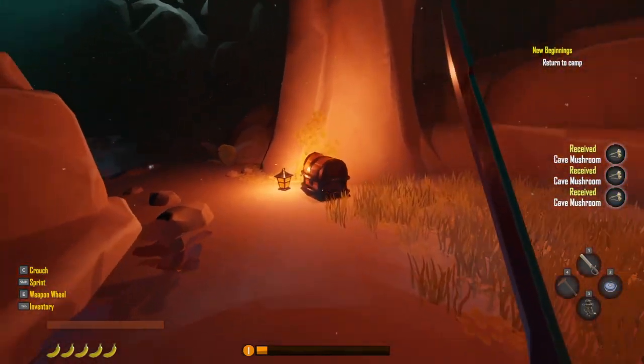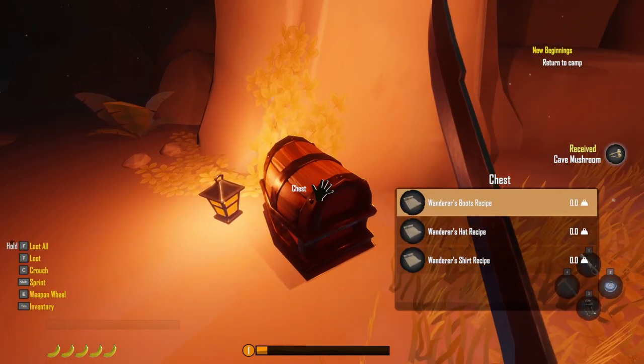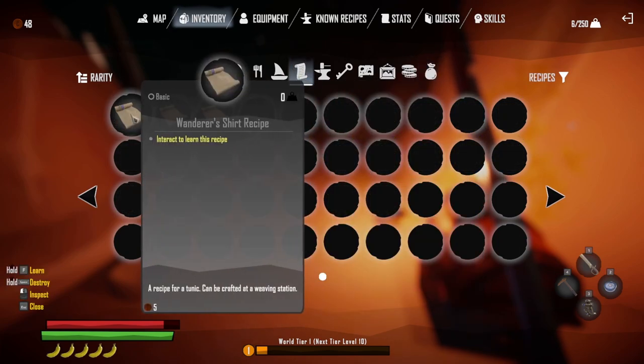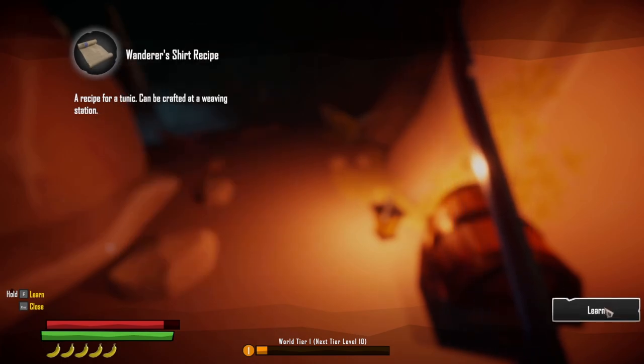I guess it just gives you a sample of how to fight. Throughout your adventure, you discover crafting recipes. Interact with these recipes in your inventory to learn them. You can also see all learned recipes in the known recipes section in the pause menu. Wanderers boots, hat, shirt — go ahead and grab those. The way you learn these is you just click on them, it tells you what it is, can be crafted from the weaving station, then click learn and it will remove it from your inventory.